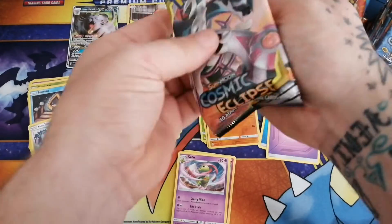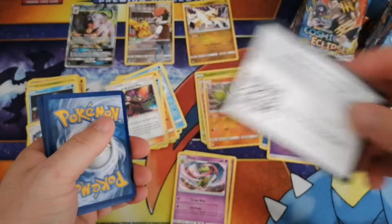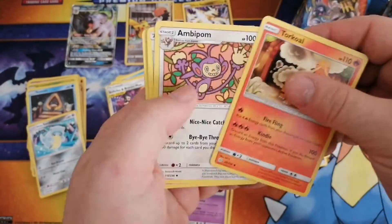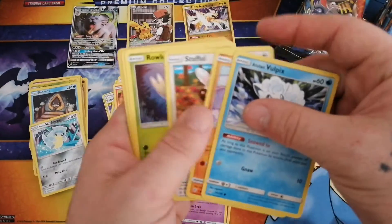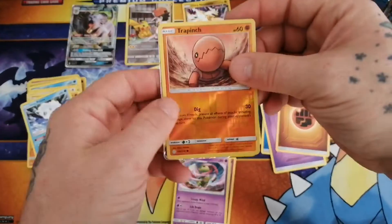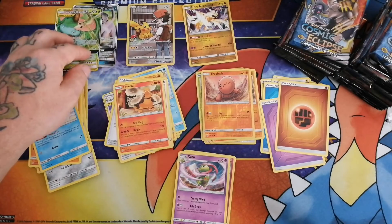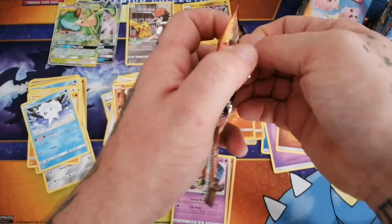So let's just keep it going down on the left side of the box here. Code card for you guys right there. Four to the front. Got your energy, then our three uncommons, and then our commons right here. Then we have a reverse Trapinch, and our first tag team of the box - we have a Venusaur and Snivy GX.